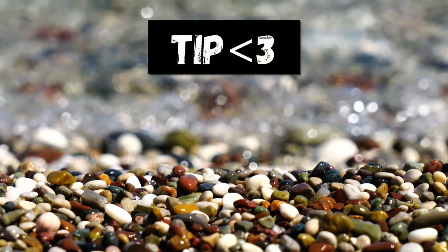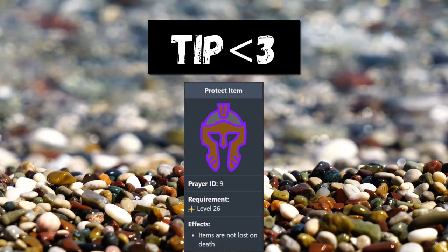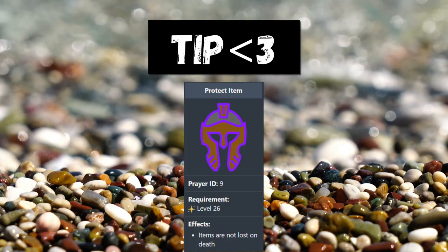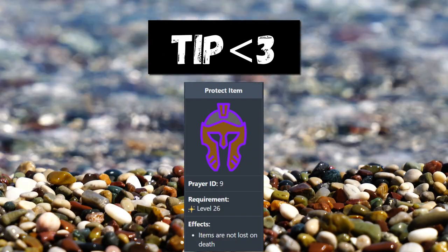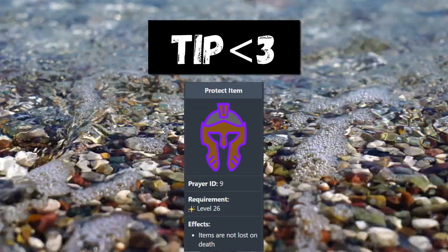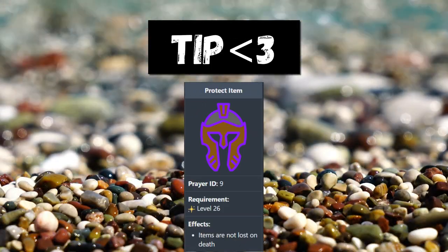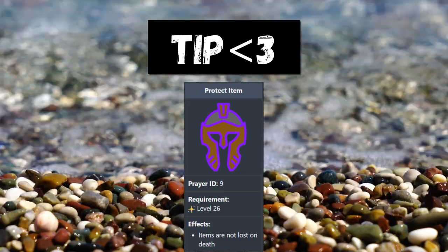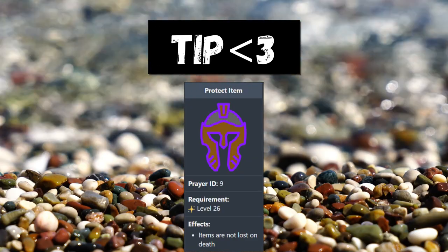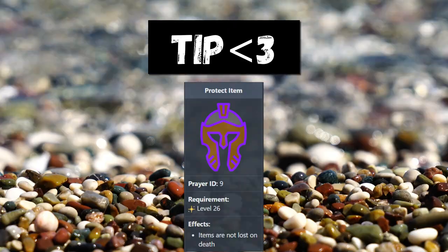Last but not least, my tip: if you're worried about dying because you don't have enough food — say you want to train thieving overnight — use your Autumn Protection prayer. You can use it for free without using any prayer points, and when you die you'll lose nothing. If you're on a regular account this is awesome, so make sure to use that trick if you're afraid of dying. You might use literally one prayer point if you do die, so just keep that in mind.